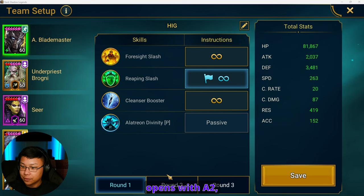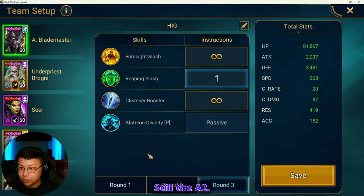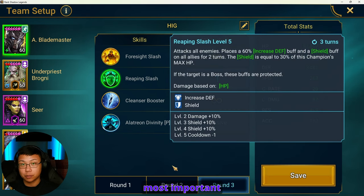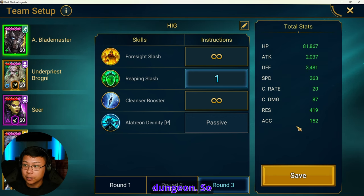Alatreon opens with the A2. Round 2 opening with the A2. Round 3, still the A2. His shield ability is the most important thing here. He is going at 263 speed. Now remember, we have him in the lead and he actually has a 30% boost to speed for his entire team when we're in the dungeon, so his true speed is going to be something closer to like 293.